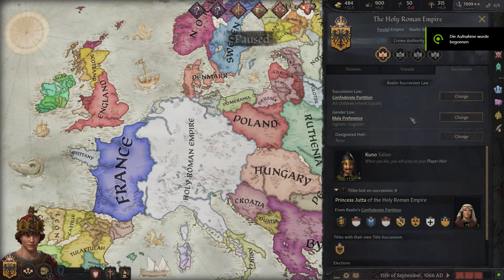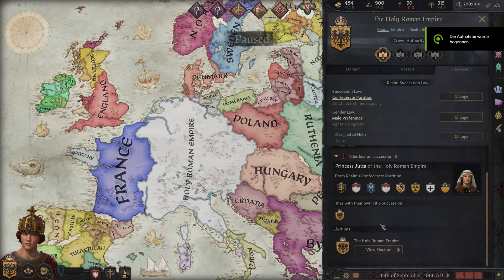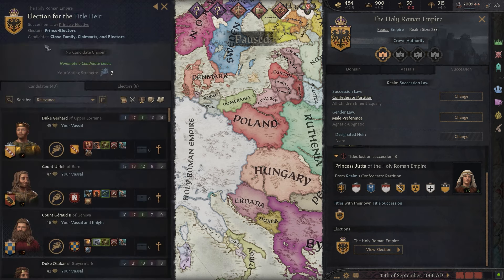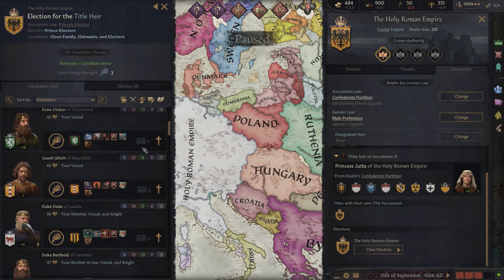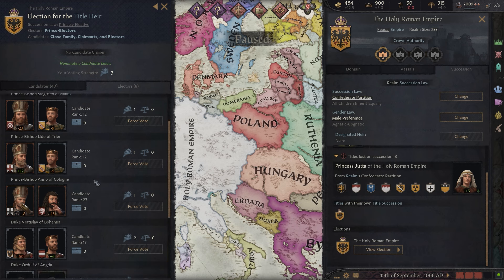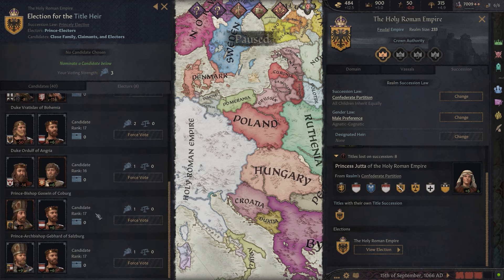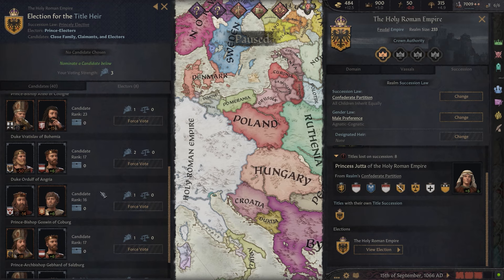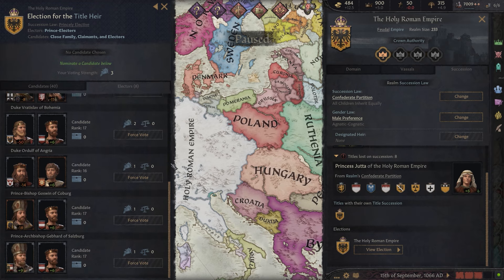In CK3, in order to become the heir to the Holy Roman Empire, you have to be elected by the leaders of Mainz, Trier, Cologne, Bohemia, Angria, Coburg, Salzburg, and last but not least, the Emperor himself. All the different electors have a different vote strength depending on factors like military power and current titles. You can also use hooks to force electors to vote in favour of your desired candidate, meaning you blackmail or bribe them to do whatever you want.